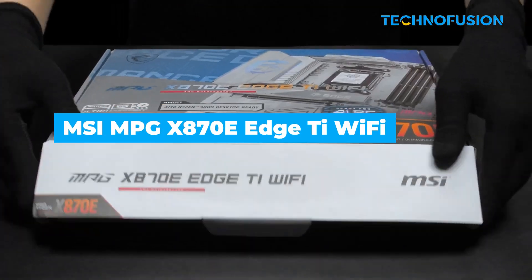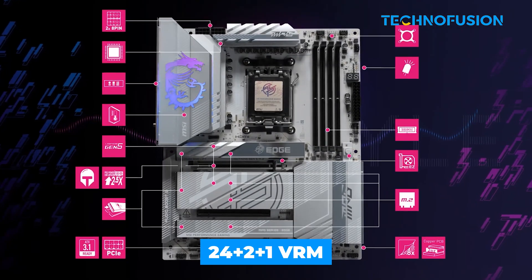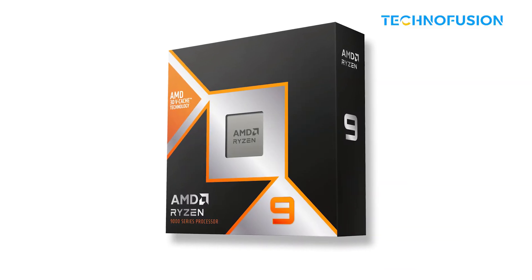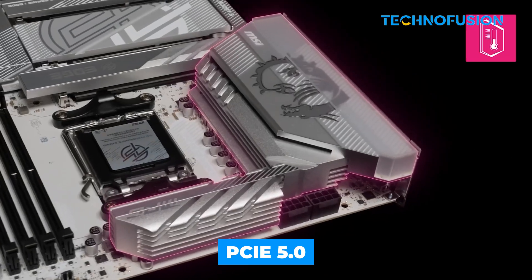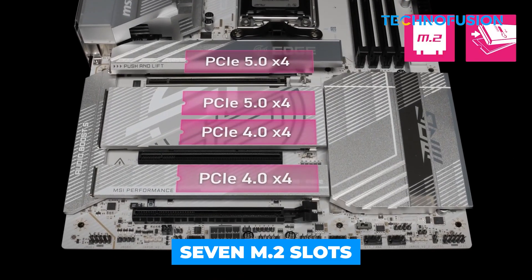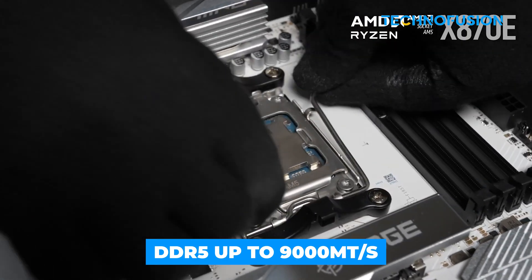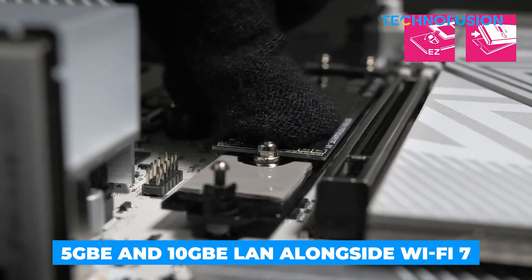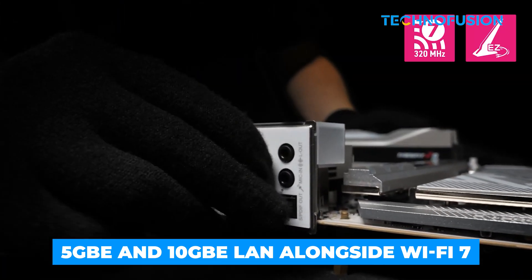The MSI MEG X870E Ace (Edge Tie) is MSI flexing its engineering muscles. This thing is loaded — a massive 24+2+1 VRM setup powers your Ryzen 9950X3D like a breeze, and it's armed with PCIe 5.0 for GPUs plus 7 M.2 slots for storage-hungry users. DDR5 up to 9,000 megatransfers per second, and 5 Gigabit plus 10 Gigabit Ethernet LAN alongside Wi-Fi 7 have you covered.